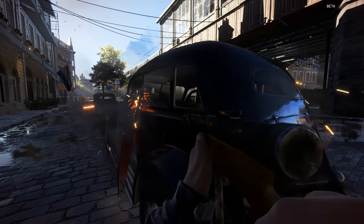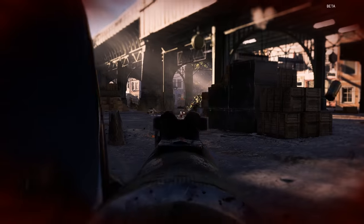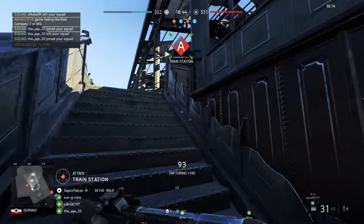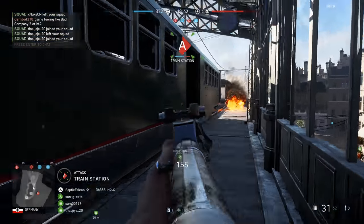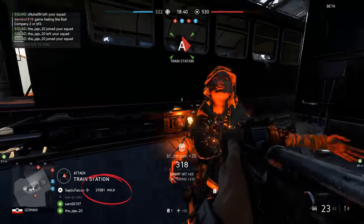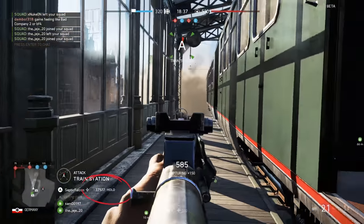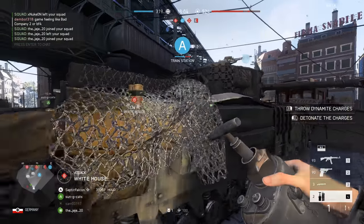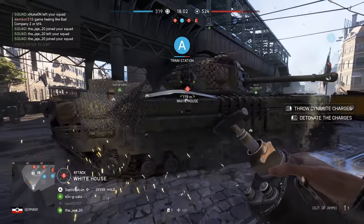The best way to do this is get a good squad together and make sure you're the squad leader if you want to call in the V1. Having a good squad work together means quicker squad points, and these squad points are what you use to purchase super weapons like the V1 or the Crocodile tank. You need 41,000 squad points for your squad leader to call it in.